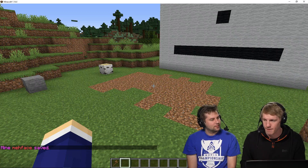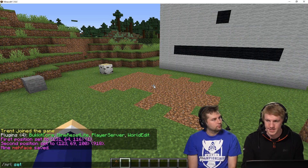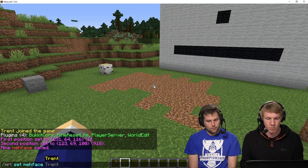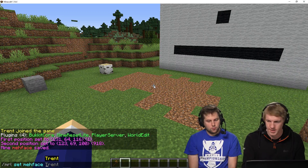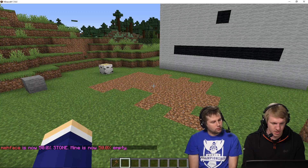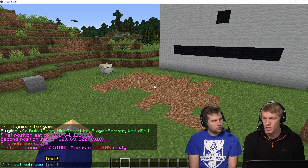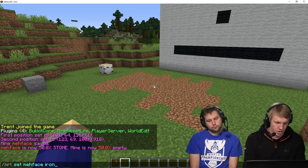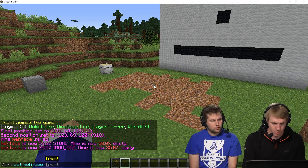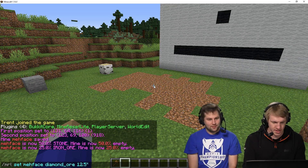Now we need to tell it what to put in that mine. So what we want to do is MRL, and then set, and then meh face. And then now we can say which blocks we want and the percent that we want them to be populated within that space. So I'm going to do stone, 50%. There we go — the mine is now 50% empty. And then we're going to do iron ore, 25%. We have 25% left to work with. We're going to do diamond ore, 12.5%.